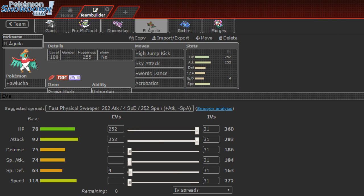El Aguila — the Eagle — has landed! I'm finally bringing Hawlucha, and I'm actually bringing it with Power Herb Unburdened this week, which is a lot of fun. Sky Attack is going to consume the Power Herb for the Unburdened speed boost, hitting really hard and nuking a lot of different things. The moveset is Sky Attack, High Jump Kick, Swords Dance, and Acrobatics. After Unburdened, I'm hitting about 544 speed without any Speed investment.